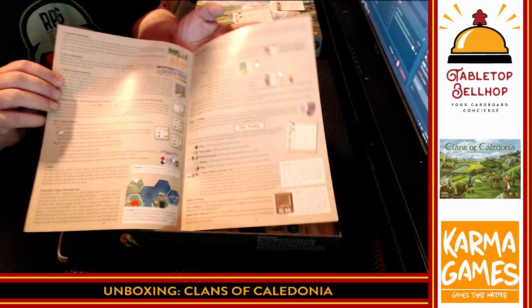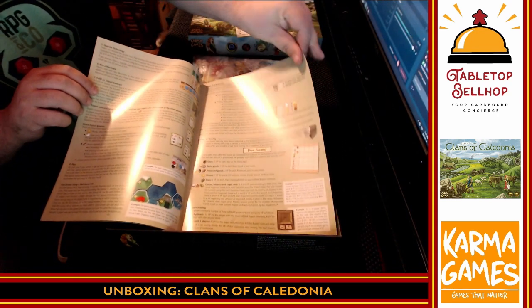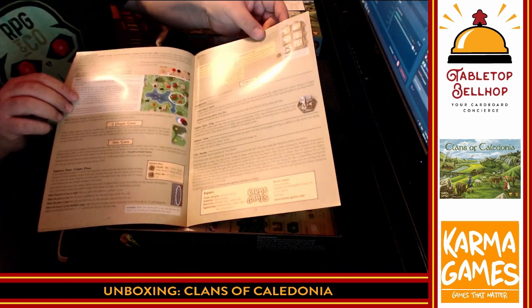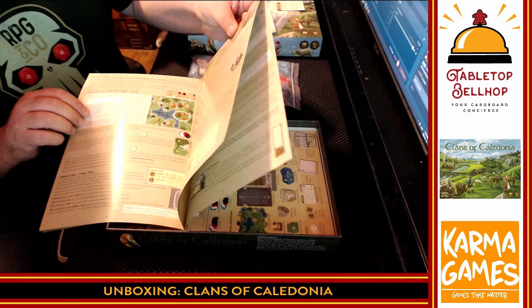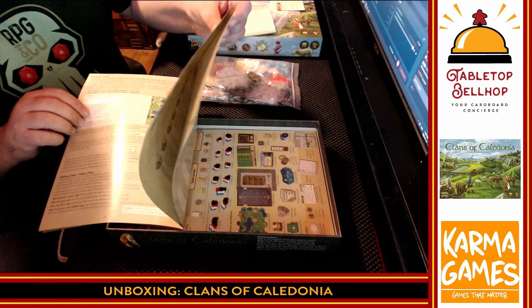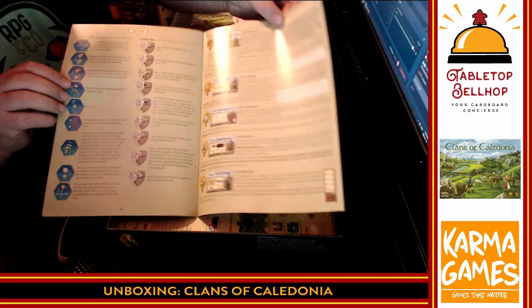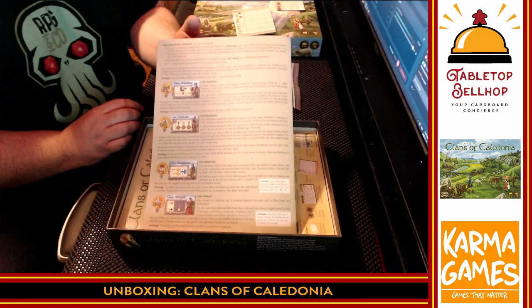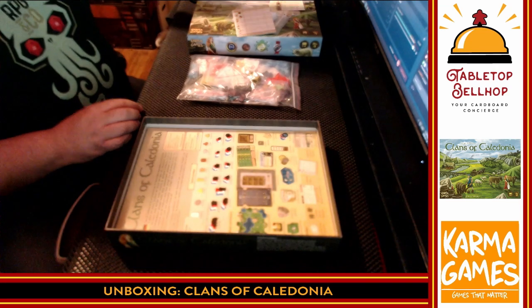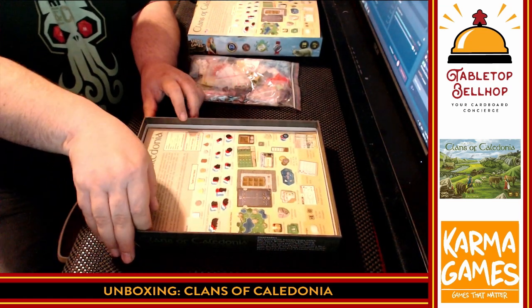These two pages alone — that's a lot of text. This is not going to be the lightest game I've ever learned. Looks like the rules end on page nine, so nine pages of rules and then some references. Nine pages isn't terrible — definitely not the heaviest game I've ever seen. Then we have the same thing in German.